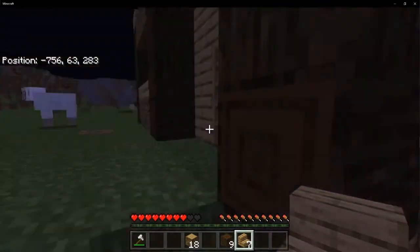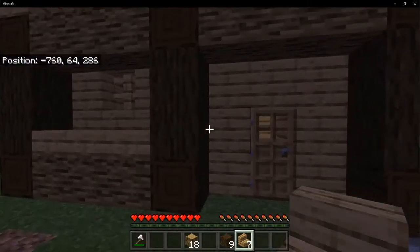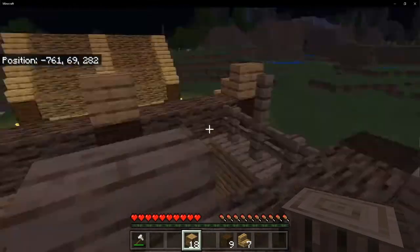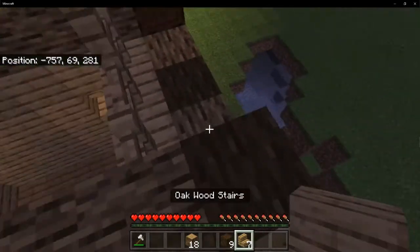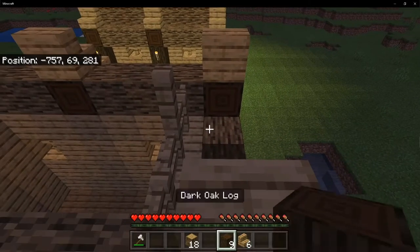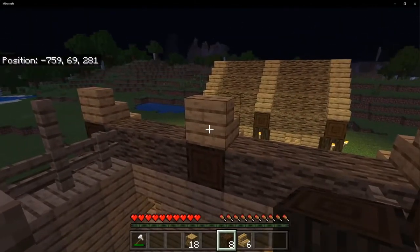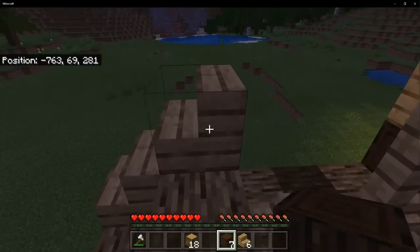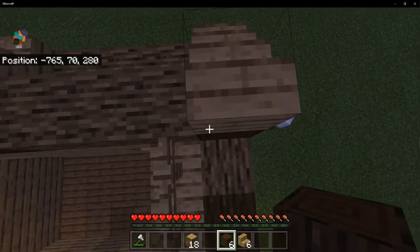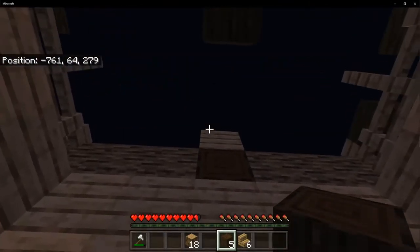Don't do that — that was not fun, now I have to break blocks to get back up. Now that we're back up here, place your stairs on each one of these. Then once again do exactly what you did on the bottom: place dark oak logs on each of these pieces of stairs just like so. Make sure they're all facing inward.